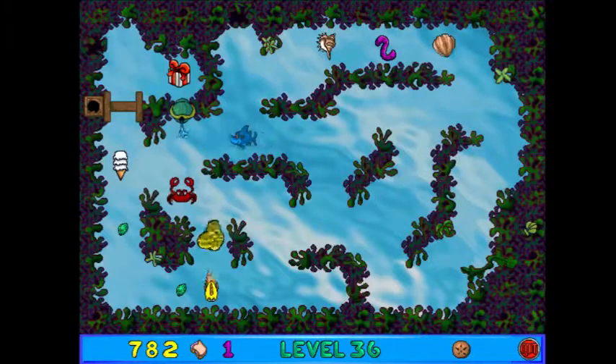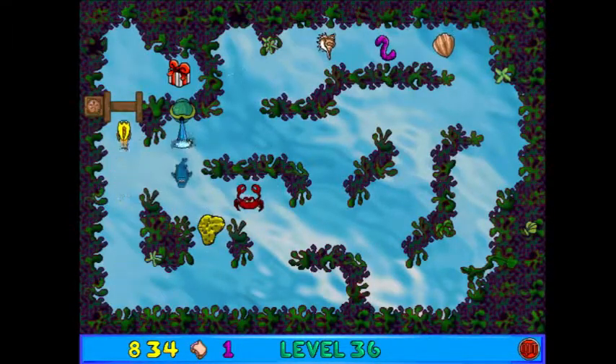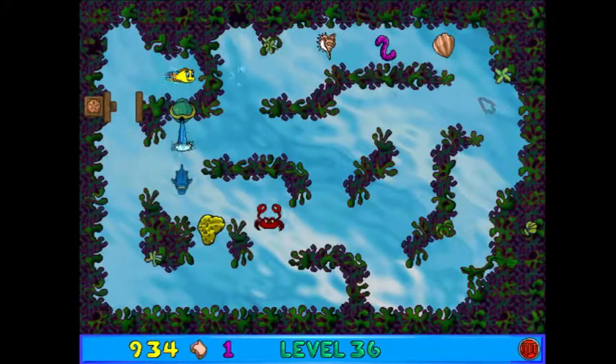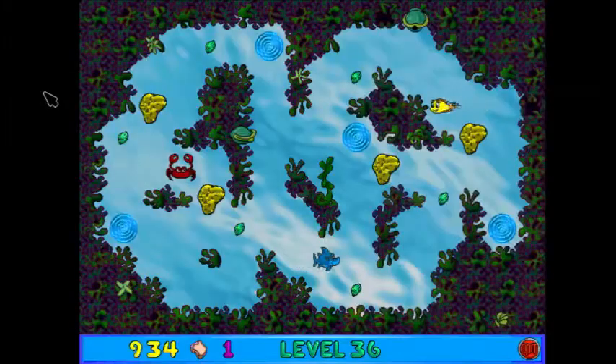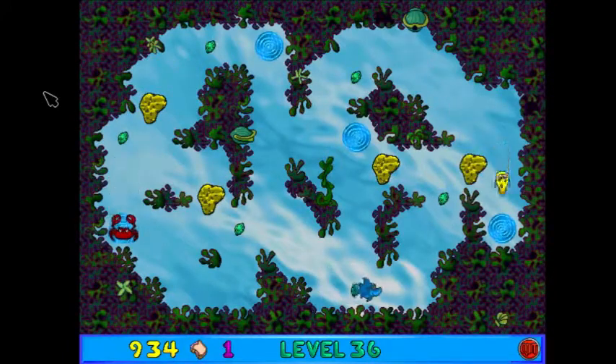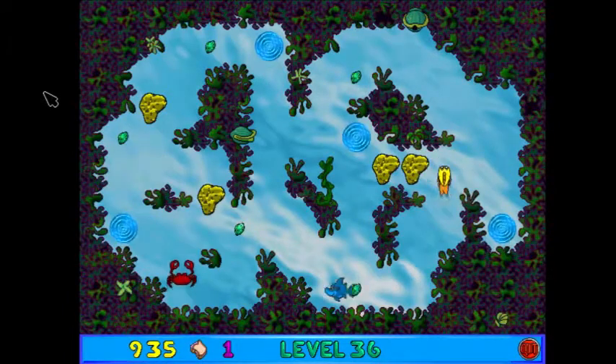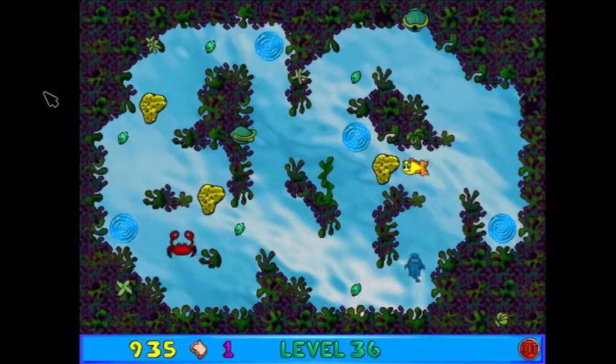Basically, the best thing to do with the sponges is to use them as a barricade to avoid these bubbles that force you in one direction. Well, I've only got one life and no Worm Doodle, so that's not very good.